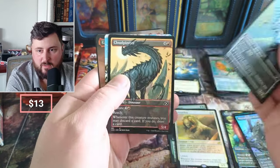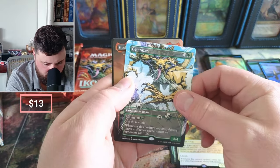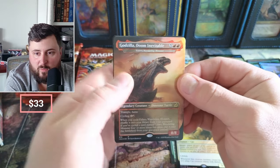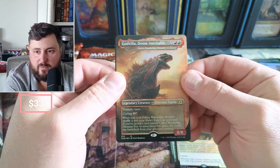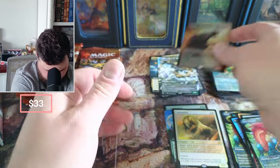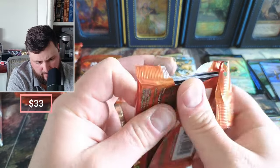Cub Warden, Cloud Piercer, Gem Razer — saw that in Fallout. And we got the Wandering Monster in foil — that's a couple bucks. Doom Inevitable, that's the dinosaur turtle guy, and Lore. That one's not a bad little hit.